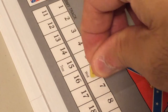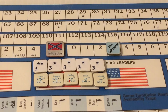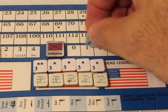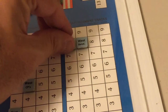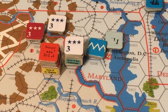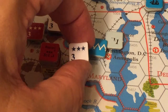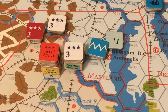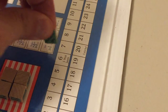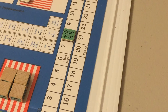The Army of Northern Virginia's strength is now increased to seven strength points. The Union spends two points of dice difference and two Eastern reinforcement strength points to increase the strength of the Army of the Potomac, also incorporating the strength point in the same hex. The Army of the Potomac's strength increases to eight strength points.